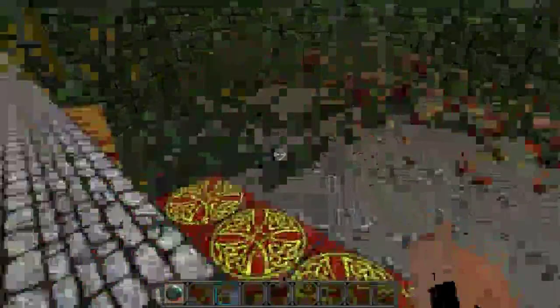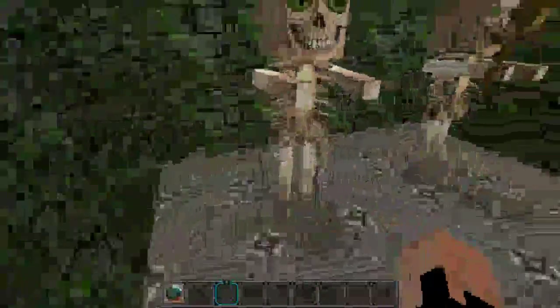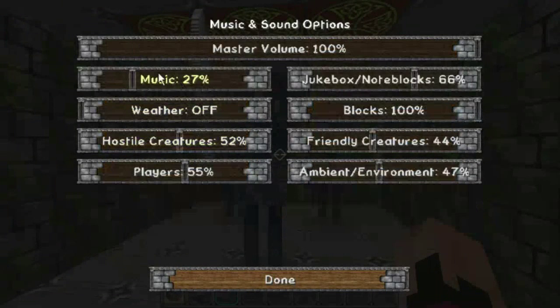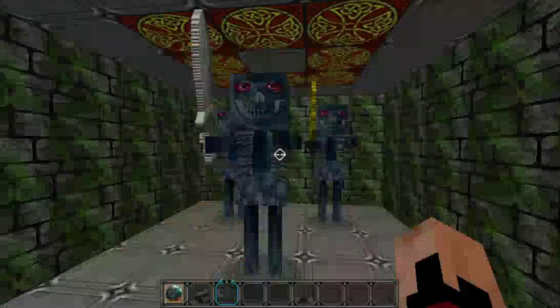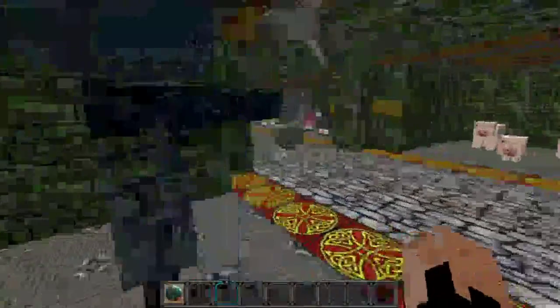Spiders — amazing. Nice little cave spider. Oh, look at those cute eyes. That is awesome. Even the sheep have big eyes. Spider jockeys — oh, look at that face. I do like all of these, these are amazing. Lots of detail. I haven't done many texture packs that actually have this much detail put into every single character. Look at the pigs — that's amazing.